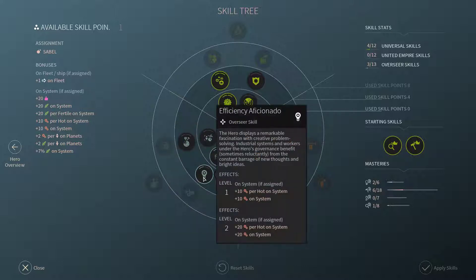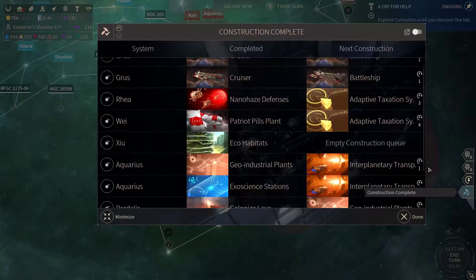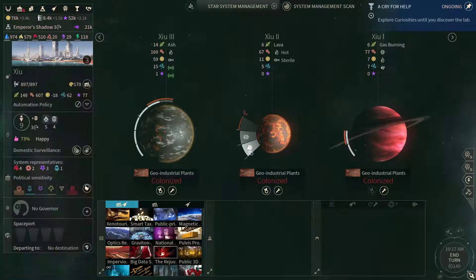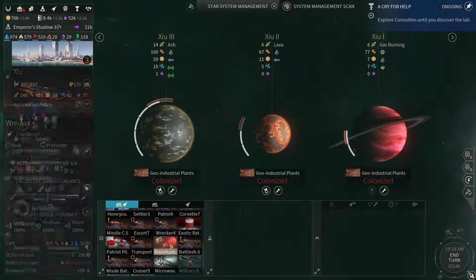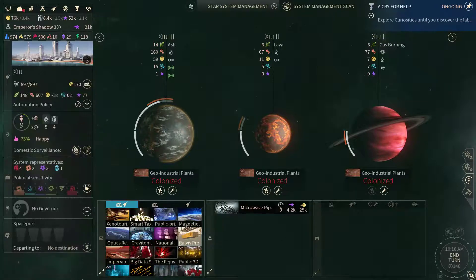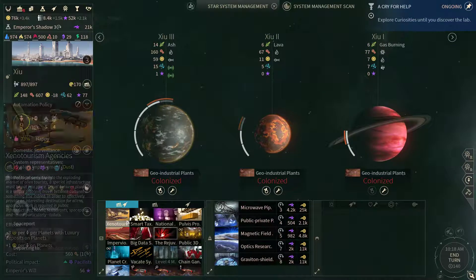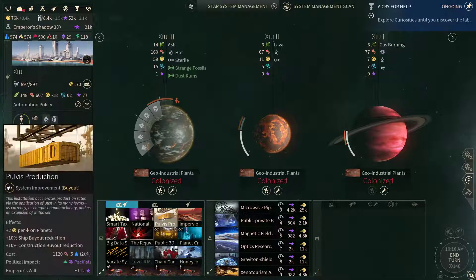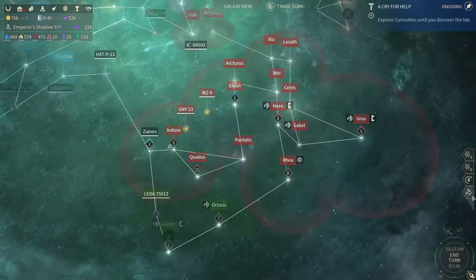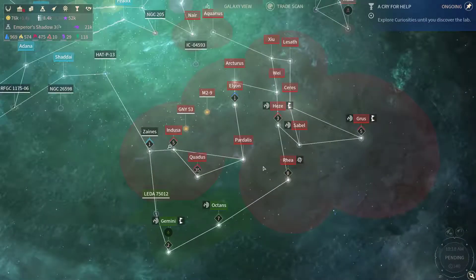Sable — let's get more industry. Now Zyu — they're only happy here. Let's grab the microwave pipes, some science upgrades, zeno industrial infrastructure, probus production, and smart tax collection. I suppose that's enough for now, let's continue on.